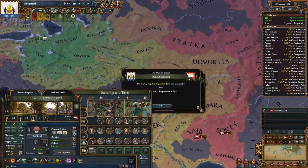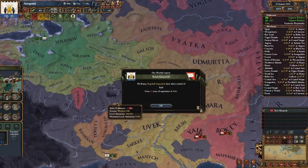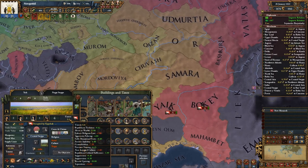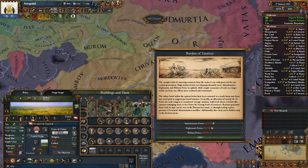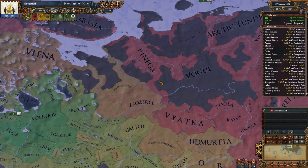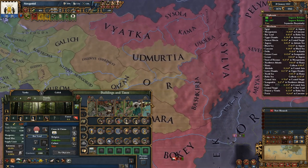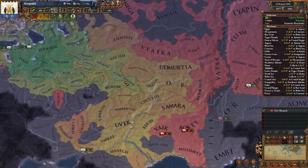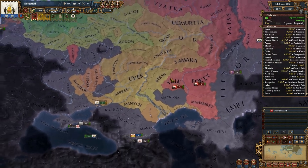A couple of interesting things: I think the game just recalculated the autonomy, because we are starting to drop it across the board everywhere significantly. They did manage to increase it, but just by two years — not a biggie. Seeing how it affects Vyatka is interesting because they dropped by a decent amount as well. Places like Bashkiria are now at 92, so I think they used the runners from Nizhny Novgorod.